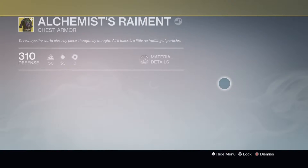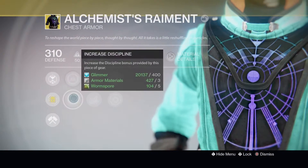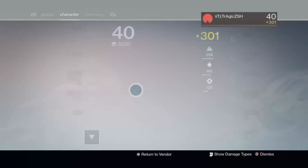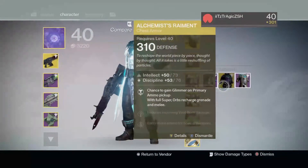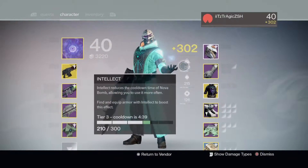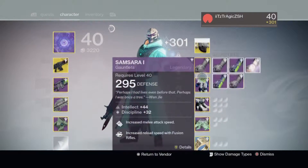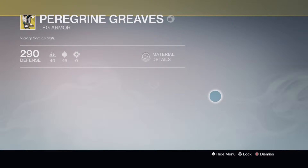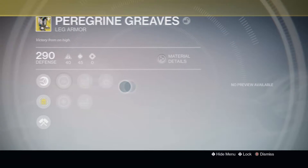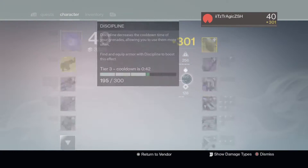Whoa, what! Too bad this armor isn't that good. This is definitely getting infused. Oh my goodness — peep that light level! Alright, let's go back to business. Look at this — what did I tell you, the last one I got was a 310, and I got it from the Nightfall from last week. I'm not sure what I'm gonna do with this, probably just infuse it or something.